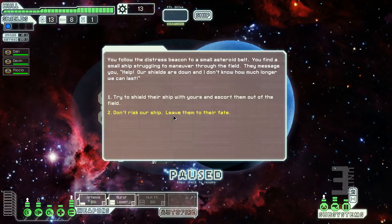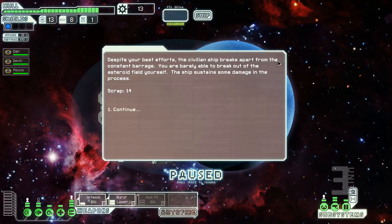Different encounters unlock alien ships — the Engi ship, which is drone-based, you get for reaching sector five. All the other unlocks are based on random encounters, so if I don't do this quest I might miss a ship unlock. It's usually two or three quests that you do to unlock a ship. Despite our best efforts, the civilian ship breaks apart and I salvage 14 scrap.